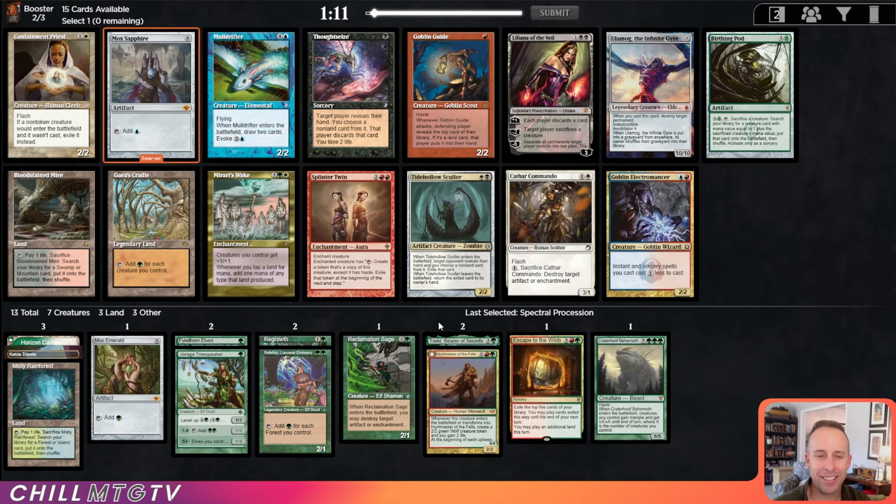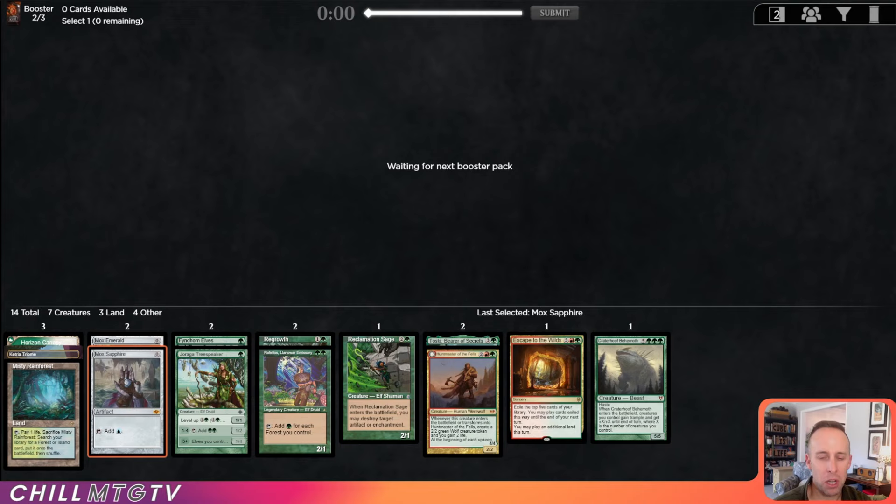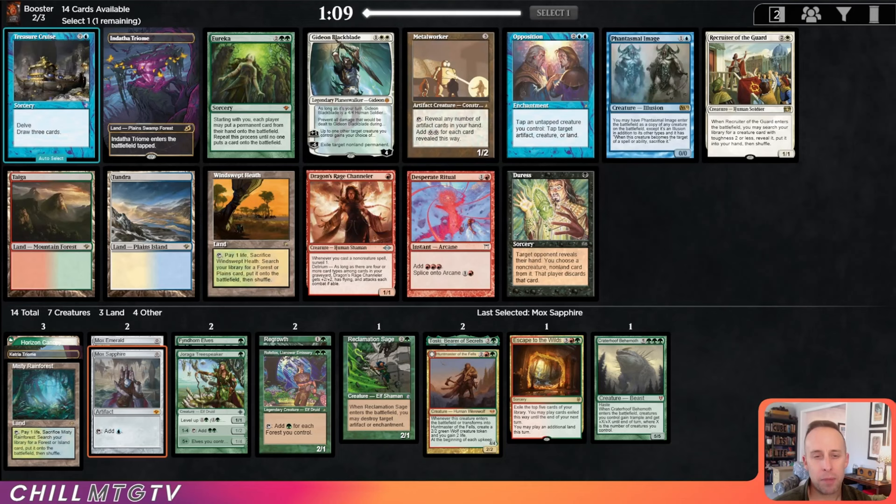Ding ding — Cradle and Mox Sapphire in the same pack. We're obviously taking Sapphire here. This is going to push us to be green-blue a little bit more — just on-color Mox, super nice. I did like Gaea's Cradle in the other pack; maybe it'll come around. Ooh, here's a Taiga and a Windswept Heath.